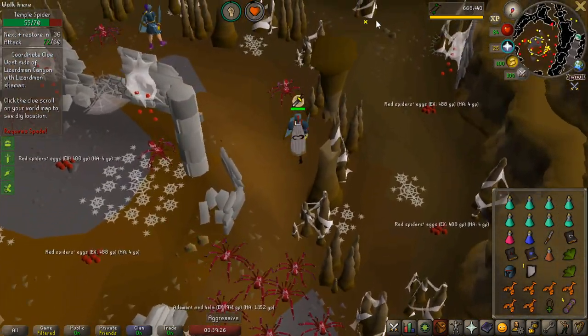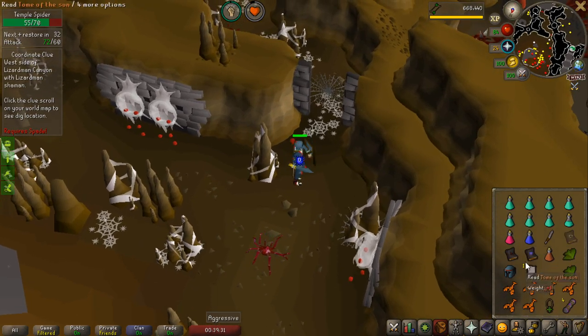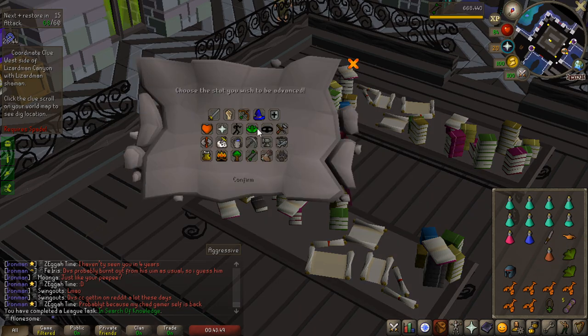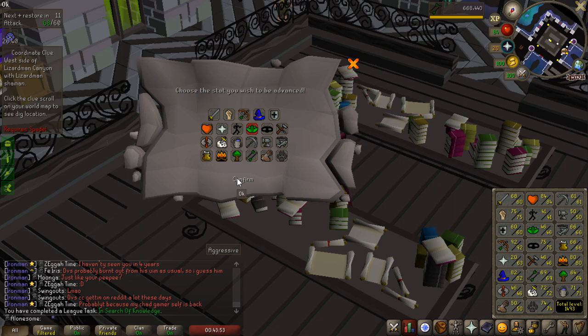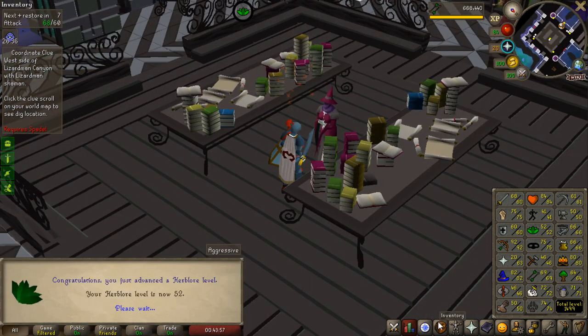I also got a weapon poison P plus actually, so I can put that on a weapon in the future if I get like a dragon hasta or something. In Search of Knowledge completed for 50 points, which I will claim in a bit, but the experience lamp I will definitely put on herblore. Confirm and 50,000 - that is 52 herblore. Quite a lot of gains.